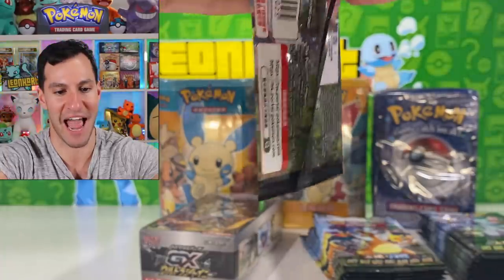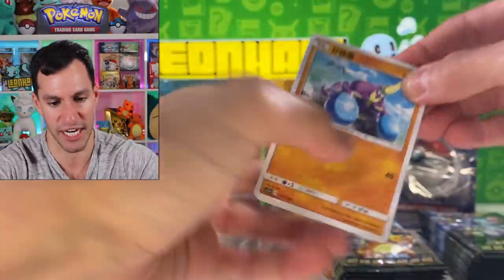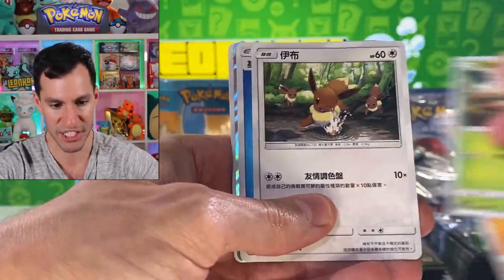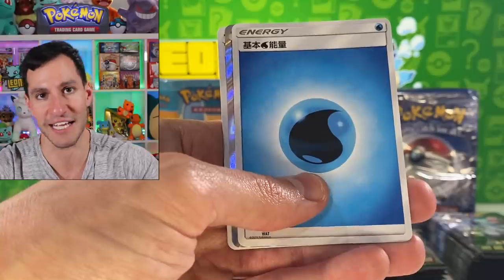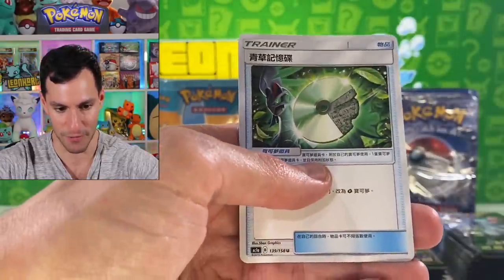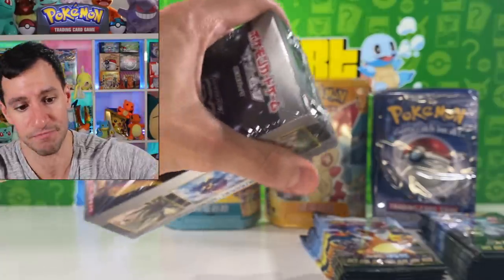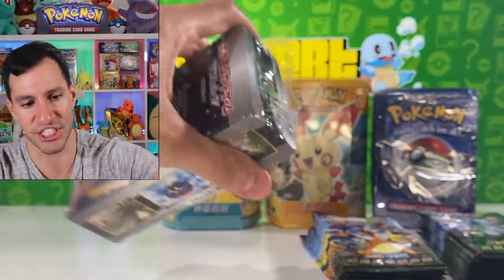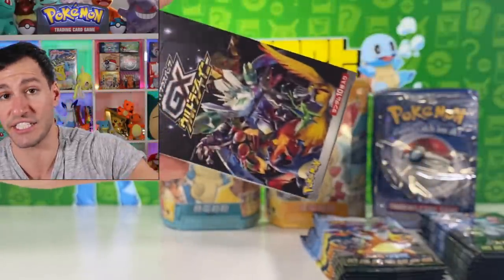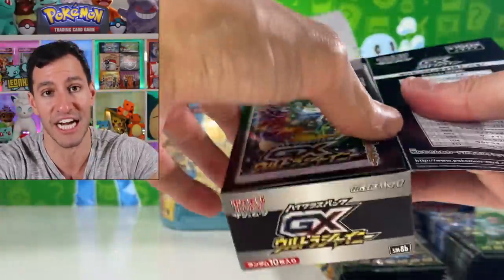I want to open up that GX Ultra Shiny box after this and get into some of those packs as well. I honestly don't know the card trick for these since if there's a shiny it's probably in a different spot, so I'll just stick to the usual. I can't tell you how many GX Ultra Shiny boxes I've opened in the past couple years — I still have not pulled a Japanese GX Ultra Shiny shiny Charizard.